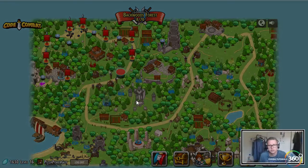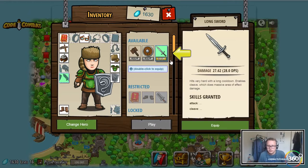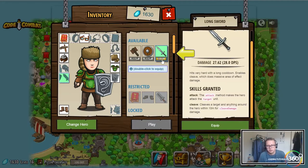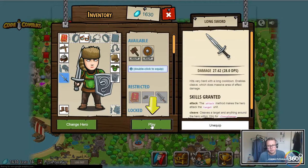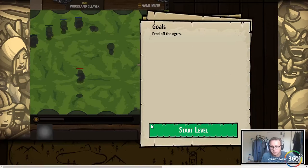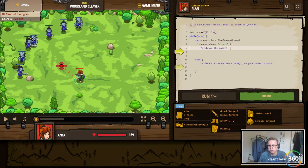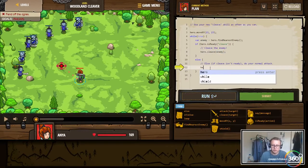Woodland cleaver. Let's take a look at the new items we got. The wristband here is going to give us an ability that checks if an action is ready to be used - that's our isReady. And this is going to give us the cleave ability. The cleave ability is an AOE-like attack, it's a skill. Obviously if you could do it as much as a normal attack it would be a little overpowered, so you have to wait on it. So isReady cleave - we're going to pass in the string, and cleave is going to be the ability we're passing in. Else we want to attack - we want to use cleave on cooldown essentially. If it's ready, we want the hero to cleave the enemy; else we just want the hero to attack the enemy.